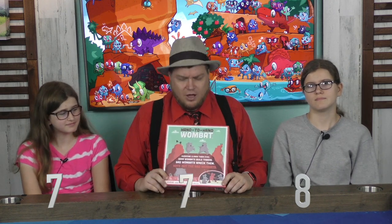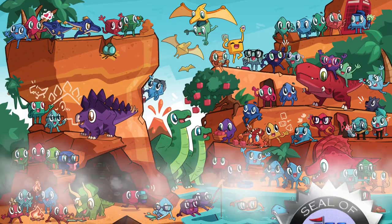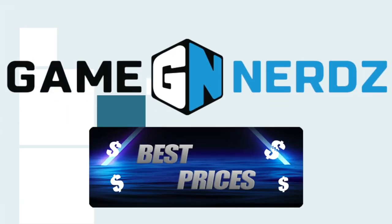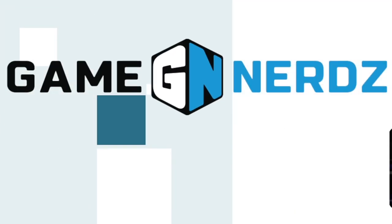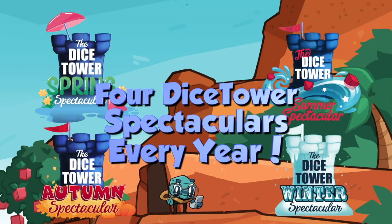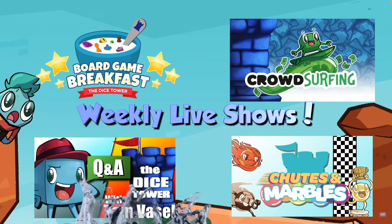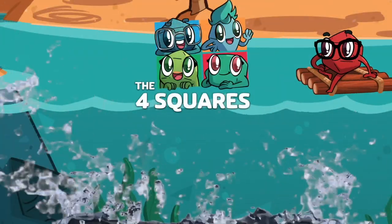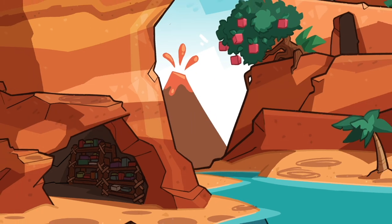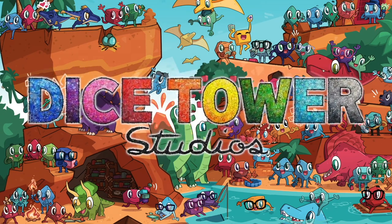A terrible name, but a fun game — Hand to Hand Wombat. Until next time, I'm Tom Vassell. I'm Violet. And I'm Ruby. Have fun fighting wombats. Also, they do square poop — I learned that from the little book inside here.